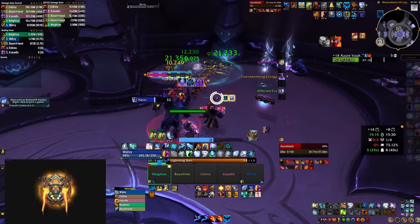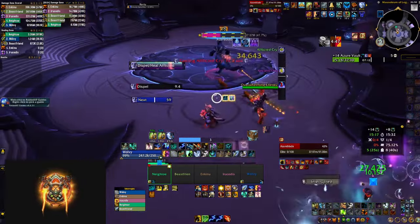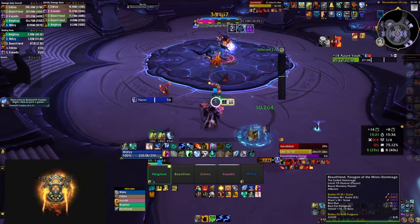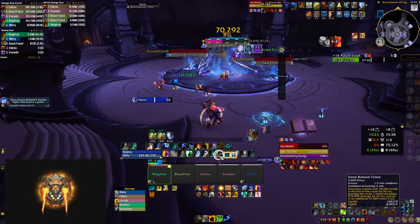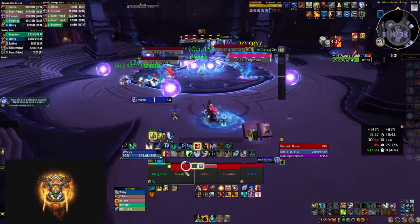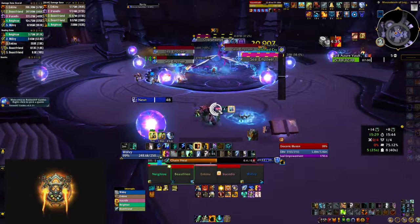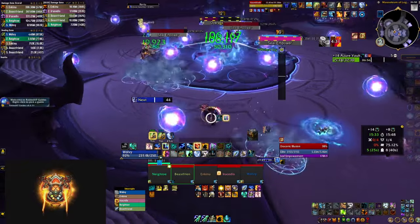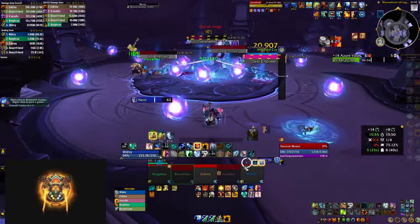The first thing that you need to do is get a healing add-on to help you with your party frames. The default Blizzard UI is good when it comes to visuals, but it's horrible when it comes to tracking your own spells, buffs and especially dispel debuffs. So getting a healing party frames add-on is the best favor that you can do to yourself at the start of your journey.